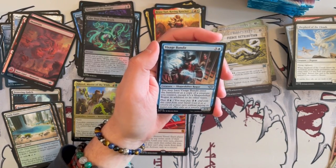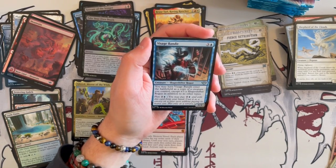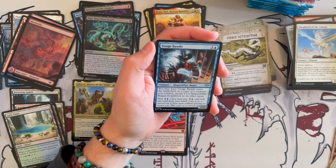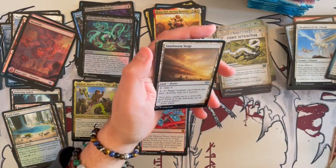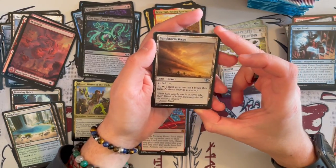Visage Bandit is a 2/2 Shapeshifter Rogue. You may have it enter the battlefield as a copy of a creature you control, except that it's a Shapeshifter Rogue in addition to its other types. And then you can plot it for 3. So yeah, it's a clone basically — not bad. It can be really, really annoying because you get to copy the nicest creature your opponents have.